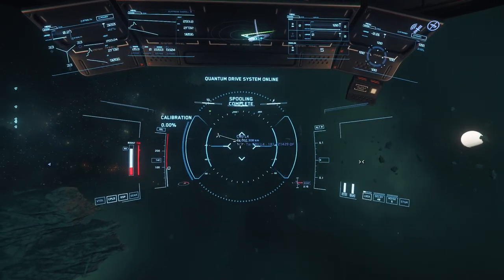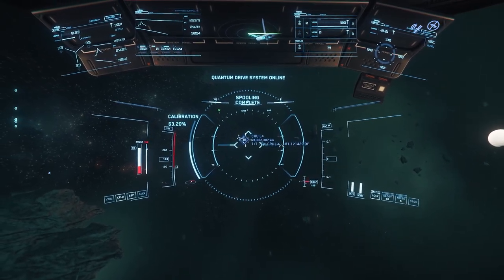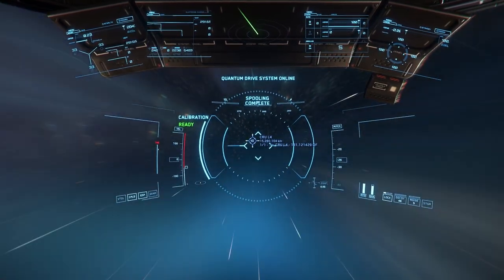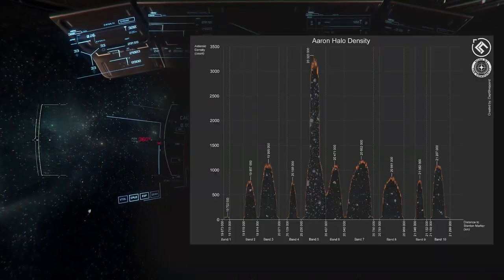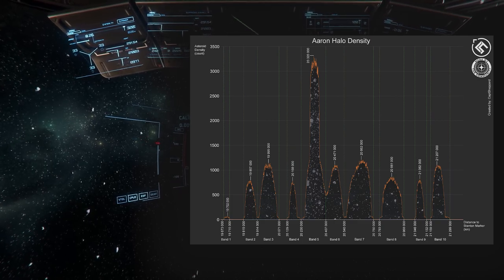Dropping out of quantum warp is pretty easy — all you have to do is just hold down B as in Bravo to come back out of it. So we'll go ahead and line up, and while we're in warp I'm heading for Band 4, so I'm going to drop out at roughly 14.4 million kilometers remaining. As you can see, the density is pretty low, and that's representative of this chart here.